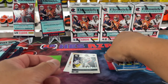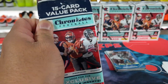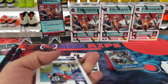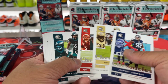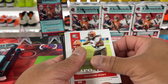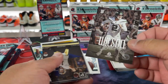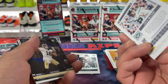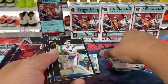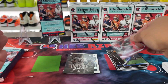And the last value pack — again, these are like $7. The other hanger packs are $15, so those are significantly more. Keep that in consideration — these are half the price, roughly, depending on if you can get them. There's Bateman, a couple of rookies, another one, Zach Wilson — those are kind of nice. There's a gold, a pinnacle, Josh Berry, and then Rondell Moore for the Cardinals.